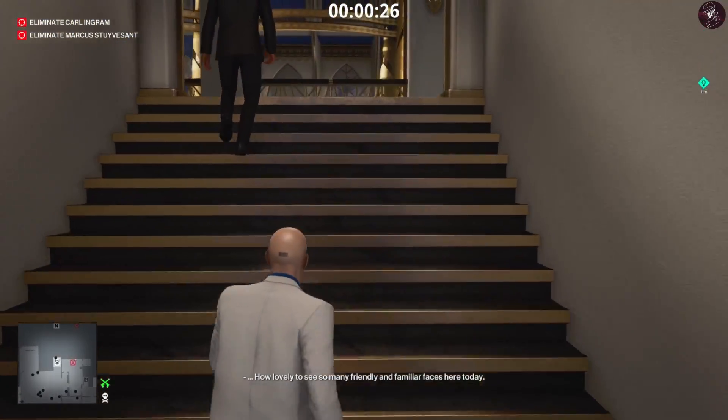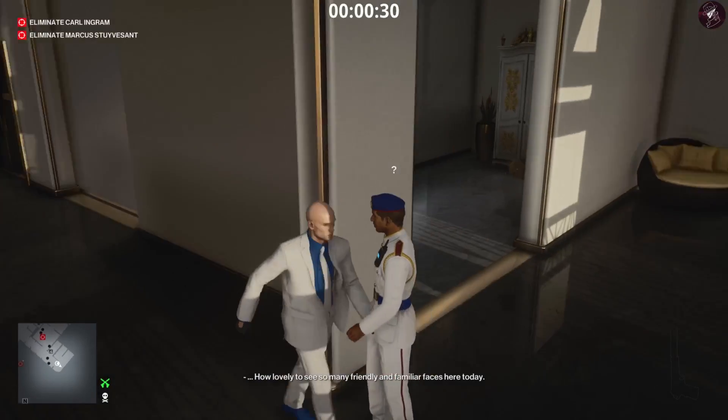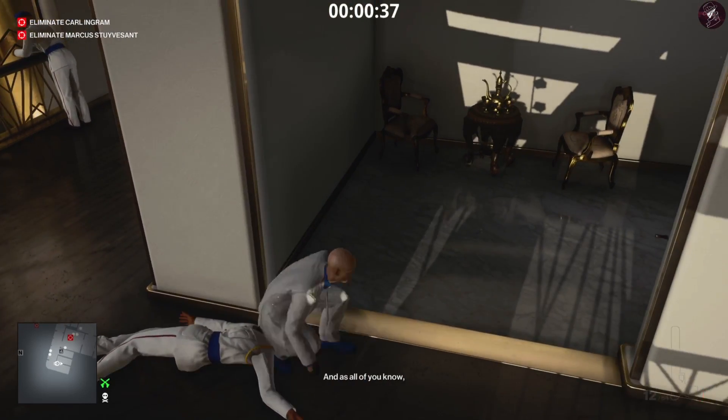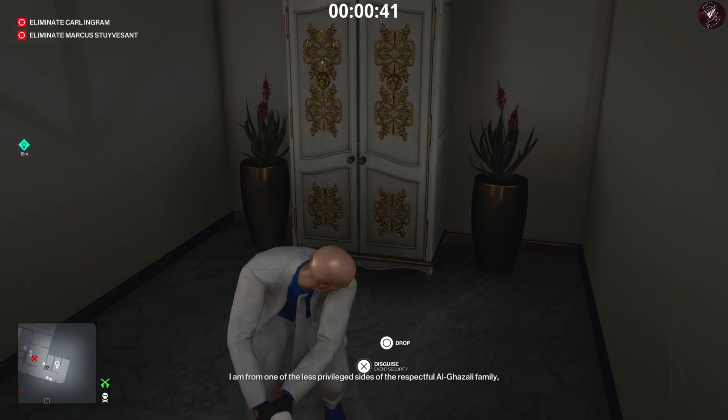From the start we need to go and get ourselves a disguise, and the best place to get one quickly is right here. If you didn't get to this guy in time, you can easily just throw a coin in this area to get the same guard to come over. Then we drag his body and dump him in the nearby closet and grab his disguise.